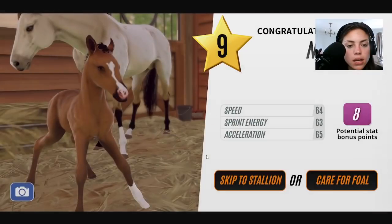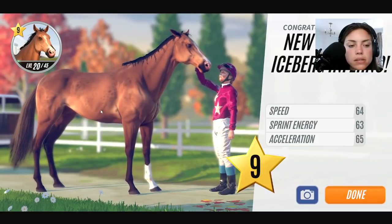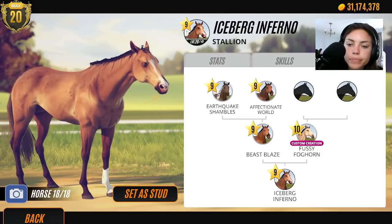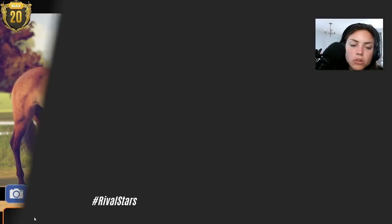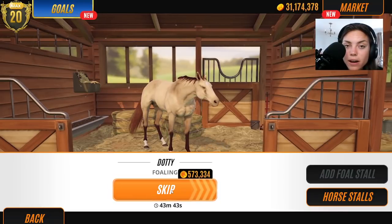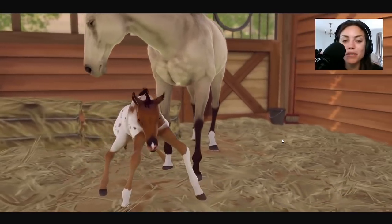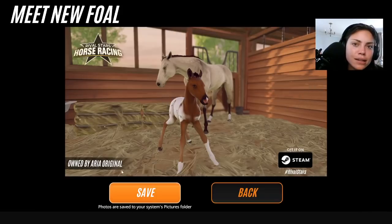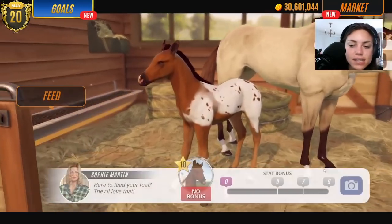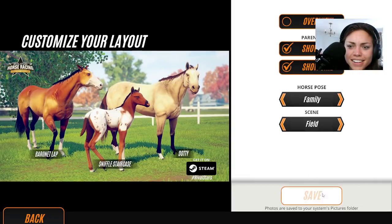Let's skip you to stallion, birdie. He might actually produce Appaloosa foals - he's got little tiny spots on him. Let's go discover Baronet's foal from Dottie and see if my theory works. Appaloosa! Yes, my theory worked! Let's take a little family shot. I'm on a staircase to love - sorry, I forget sometimes I'm recording. This is what I'd be like in my natural habitat. So we will sell a bay.